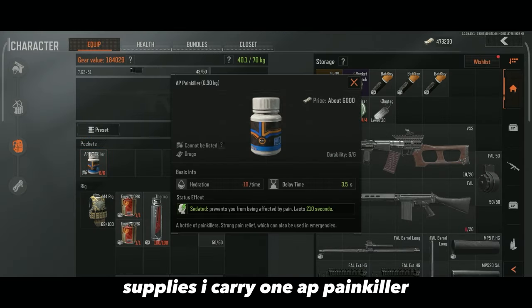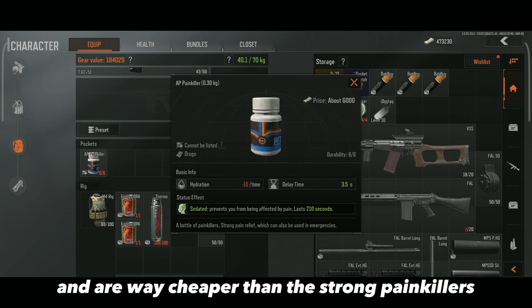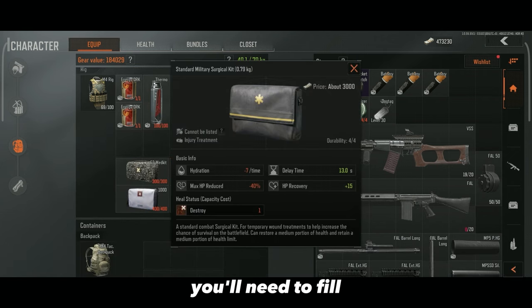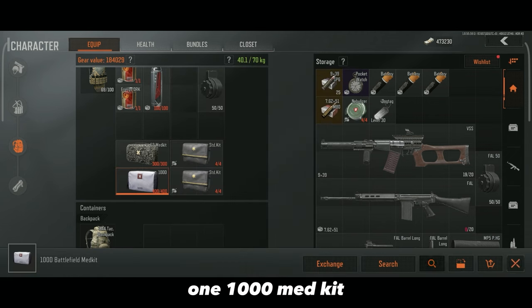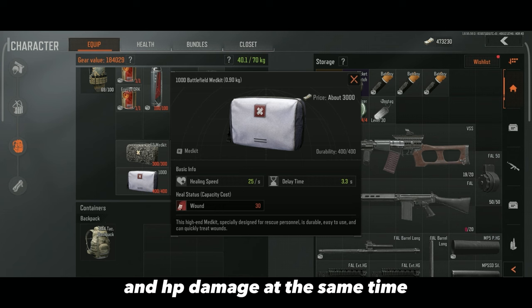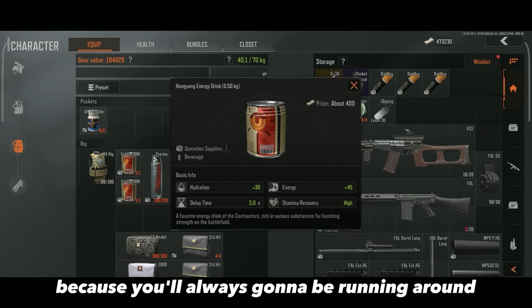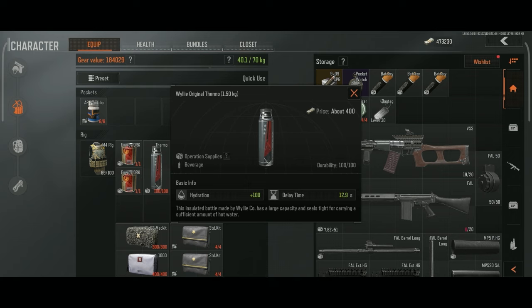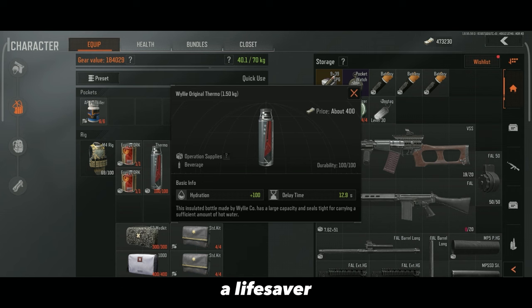Supplies: I carry one AP painkiller — six uses, lasting three and a half minutes each, and way cheaper than strong painkillers. Two standard surgical packs, because as a beginner you'll need to fix your bones a lot. One E3 medkit for HP heals. One 1000 medkit, which is great for fixing bleed and HP damage at the same time. Two hungyangs for energy, since you'll be running around with heavy loot often. It also gives a nice 30 hydration. And one thermal for hydration — you'll be healing a lot, so look after your thirst. The hungyang and thermal combo is a legit lifesaver.